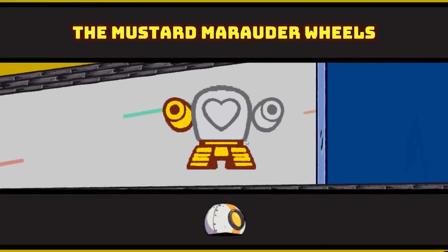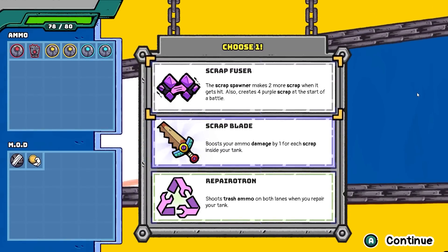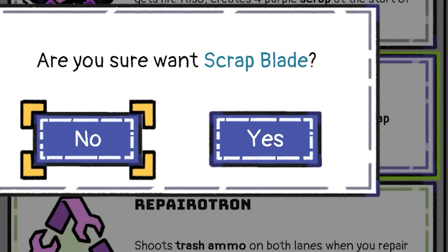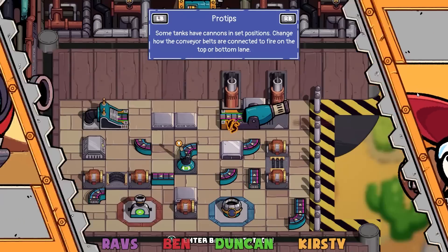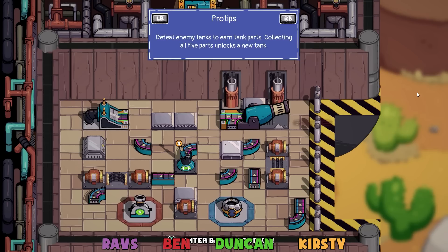We've got some monies. Every time you kill an enemy you get some of their bits, and then you can drive that mech instead of our mech. We've got new wheels — we've got some roguelike elements. Scrap blade — yeah, extra damage. This one's a furry mech. We have to take it down real quick. We cannot be defeated by a furry.